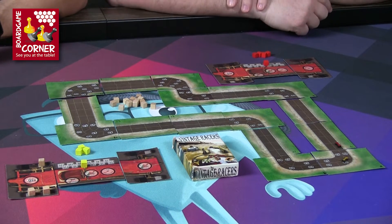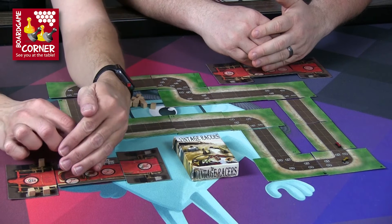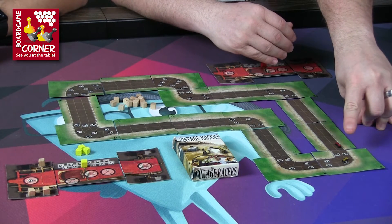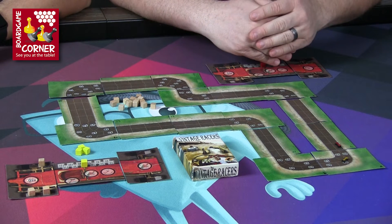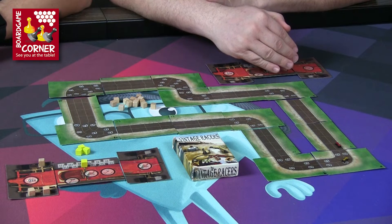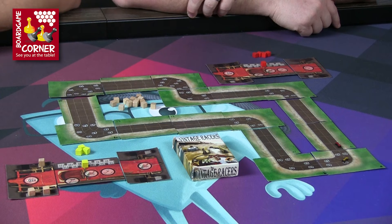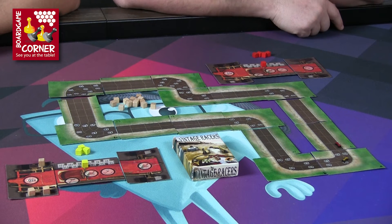Another acceleration round — this gets dicey because if I were going faster than you I'd have to move before you, potentially forcing me into a lane I don't want. That's why braking is super important. We're both going 70, which doesn't trip me up but keeps you decisively in the lead. If you'd dropped to 60, I'd be taking two damage to get on the inside track — that would have been a clever move.